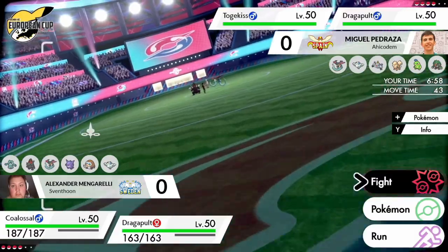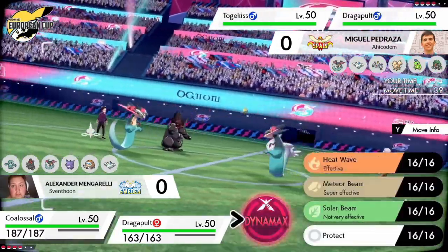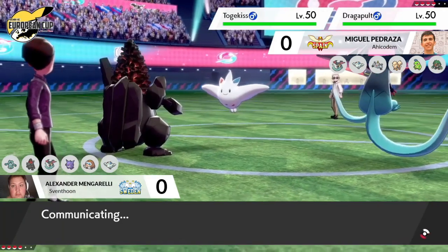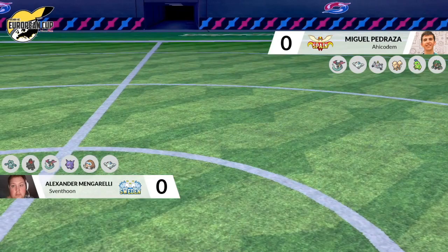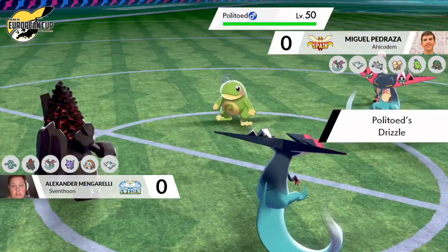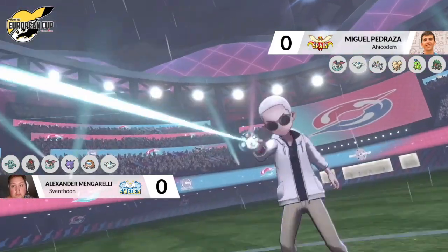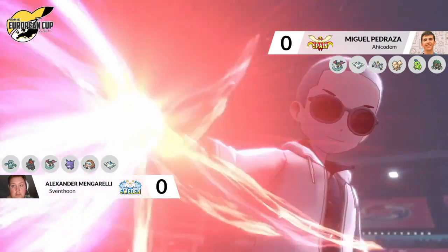You were saying about being wary of Coalossal, and definitely something that Miguel's going to have to start thinking about straight off the bat. You can see it there next to Dragapult, which is known to have Serpent and potentially some other shenanigans going on to support Coalossal. Polytoed coming in in favor of the Togekiss, trying to get some real water-type damage on the field — it's also going to be increasing the damage output from the surf onto the Coalossal.